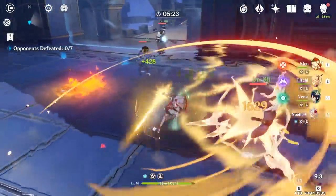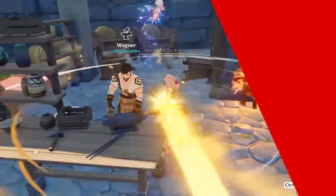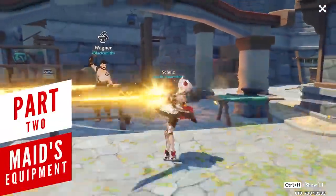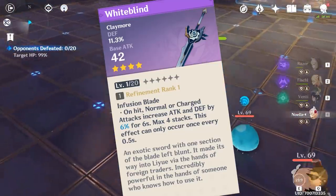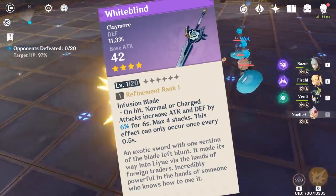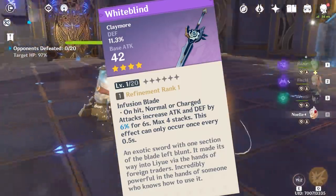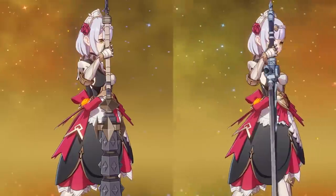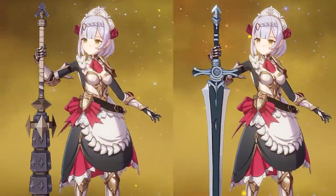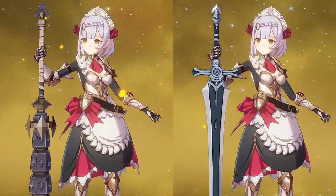There's no better way to prove this than with the right equipment. When it comes to weapons, there's no easier answer than Whiteblind from the blacksmith. Because her healing and burst damage scales with defense, she can get a pretty big boost just from the passive, not to mention the insane amount of defense she'll get from her weapon's substat as well. But if you're just starting out, the Debate Club or White Iron Greatsword are also excellent choices.